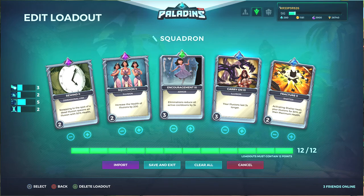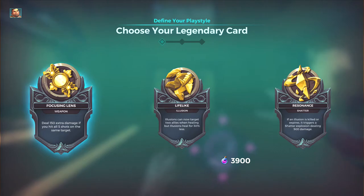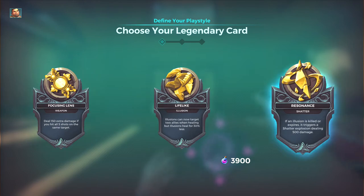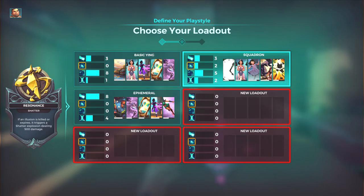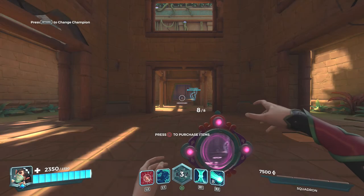Fourth card is Carry On 3 — your illusions last three seconds longer, so they stay healing more. And the last card is activating Shatter heals your illusions for 50% of their maximum health. There's a reason I want this card with only two points, and I'll show you in just a moment in the shooting range.